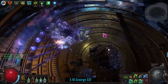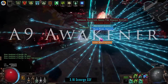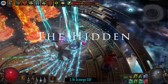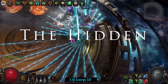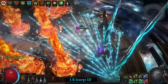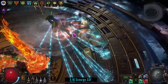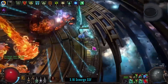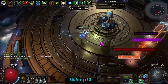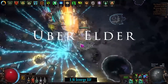The reason this build is so popular: last league or the previous league, evasion got a huge fix-up and they also fixed the way Grace works. They removed the dodge mechanic from the game, which basically meant you could run full evasion characters that are relatively safe even with a relatively small life pool. This build gets to about 5,000 life by the time you finish decking it out.